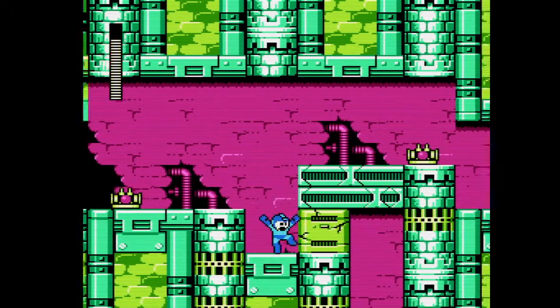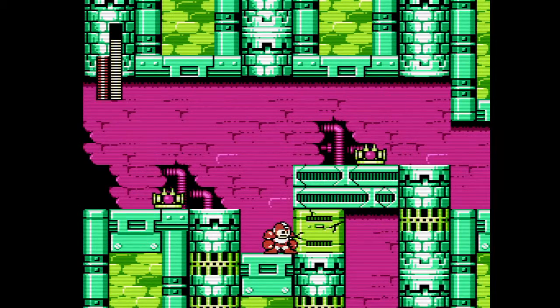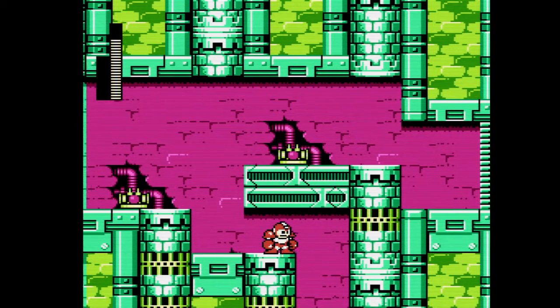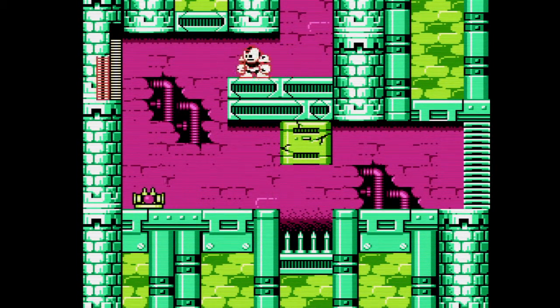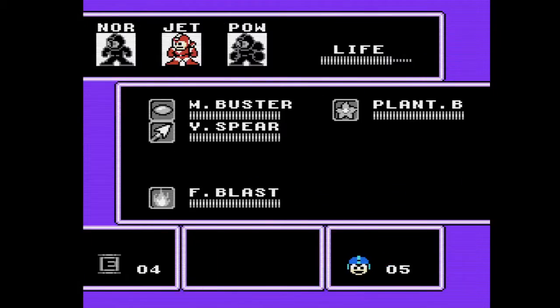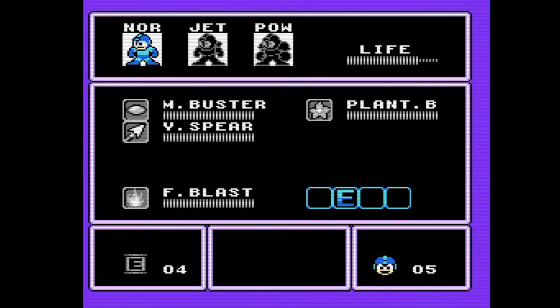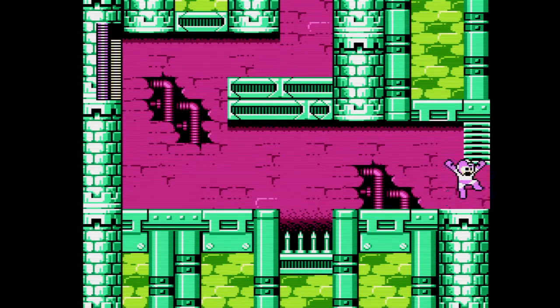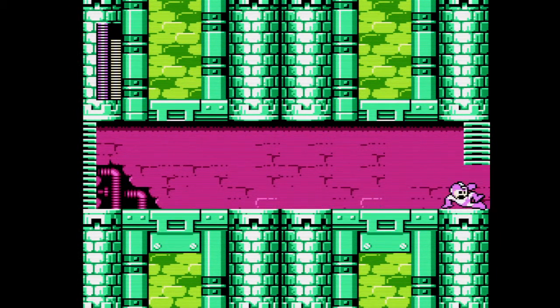They must assume that every Robot Master must be defeatable from the get-go, as you can choose them. To get to the real Knight Man, you must use your fists. Let us use his weakness this time, just to show it.